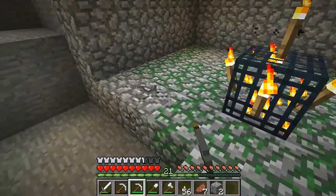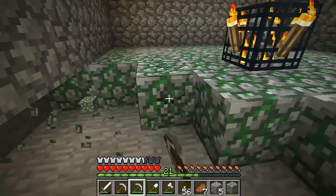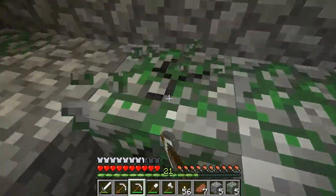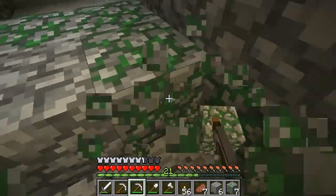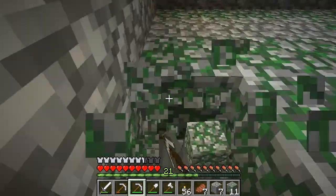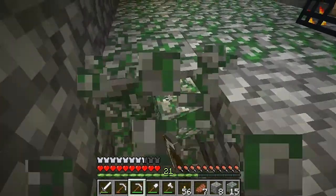Here is our mob spawner. What I read up is you want to have it two deep and five to every edge. And that's a big enough room for the mobs to spawn. That's pretty much what I want to do today.